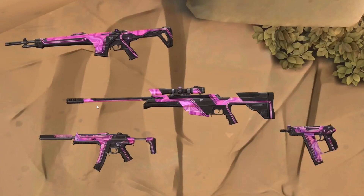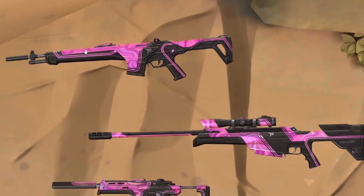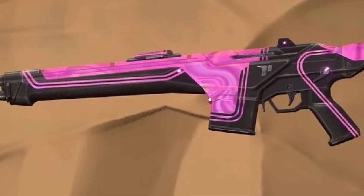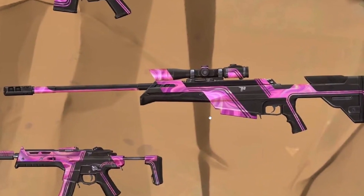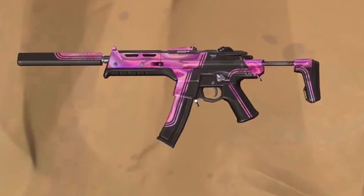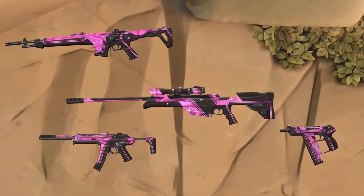The battle pass is divided into three main skin lines. The first skin line is the Blush skin line. Like always, the first two skin lines are kind of recolors of the weapon, so they're not really that exciting. The first one is the Blush Guardian — you get a blush effect and these wiggly lines might move. Then we have the Blush OP, the Blush Specter, and the Blush Frenzy.